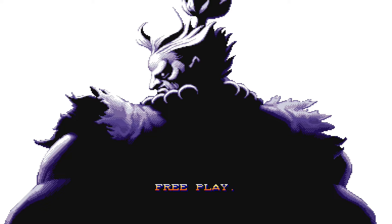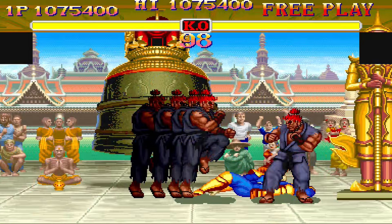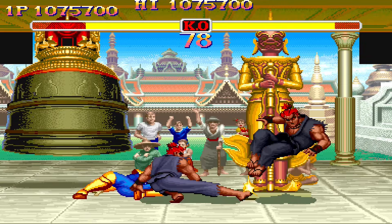This is the version that most of us are familiar with. You can use a code to select Akuma and use him in Versus mode or Arcade mode, but the version you're allowed to use can only throw one air fireball. I'm not sure if there's any change to his frame data compared to Shin Akuma, which is the version the CPU controls in the secret battle.